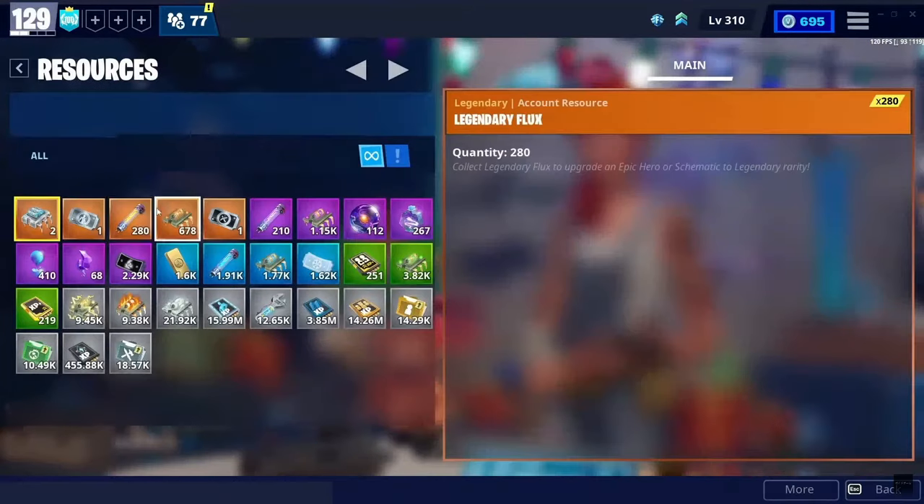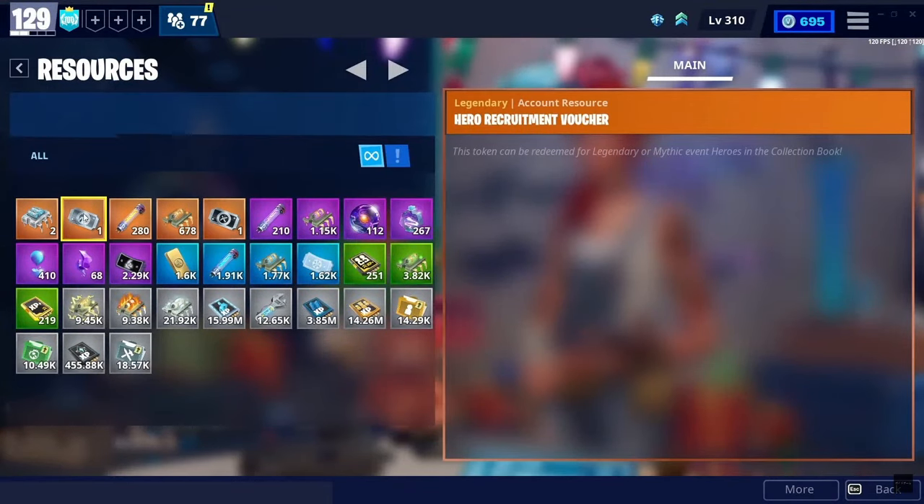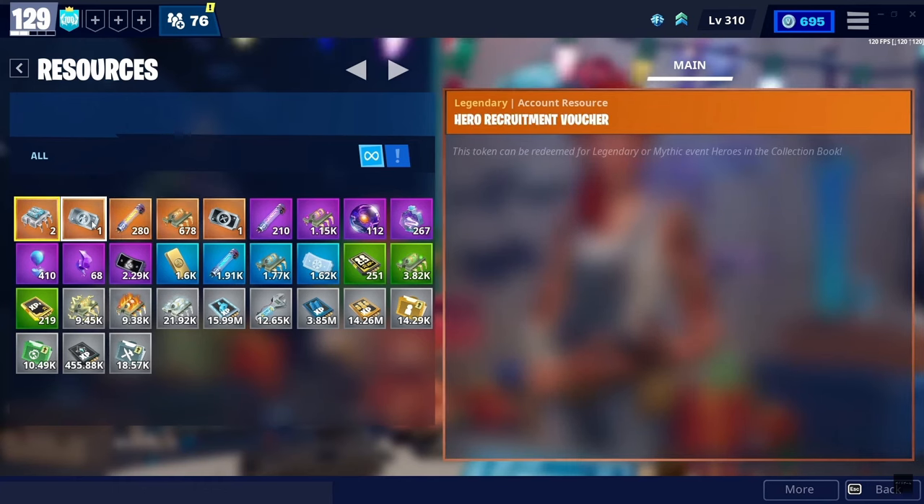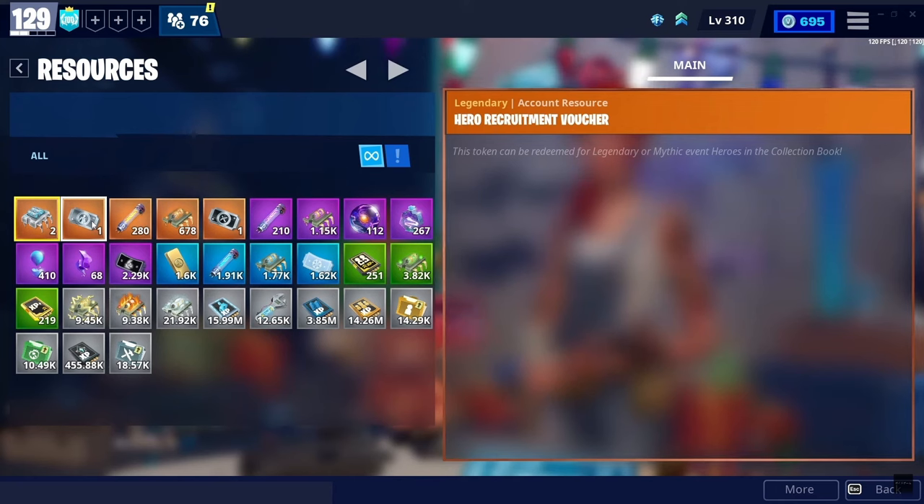Those are my tips for getting venture XP. You get the hero recruitment voucher at level 20 in ventures. If you're lower than that, go ahead and grind. The weapon research voucher is at level 13, and the core reperk is around level 17 if I remember correctly. I hope this video helped — make sure to like, comment, and subscribe. I'm going to be making a lot more Save the World videos, so turn on the bell when you subscribe.